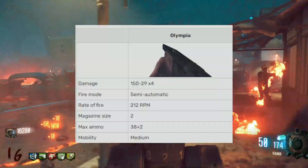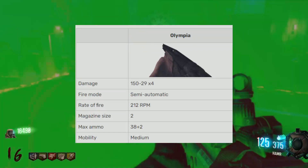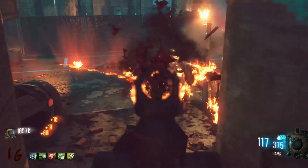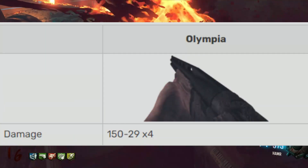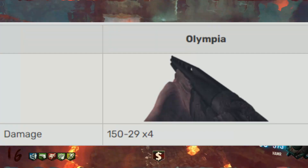Let's start with the Olympia. The Olympia is a semi-automatic weapon, loosely — I say that because it only holds two shots per magazine. The Olympia's damage can be difficult to explain, but I'll try my best.